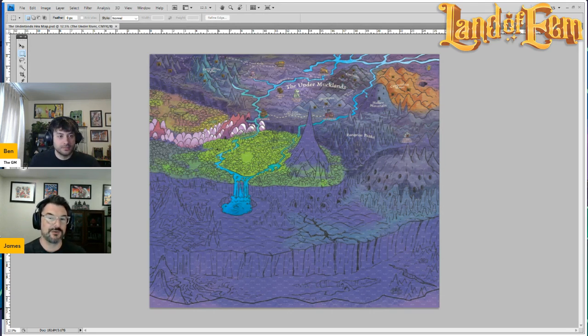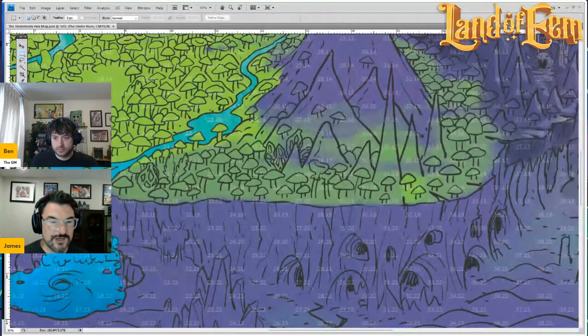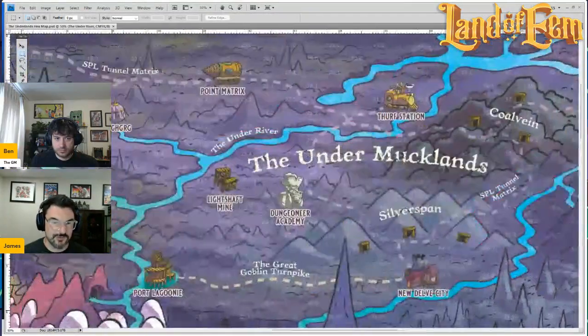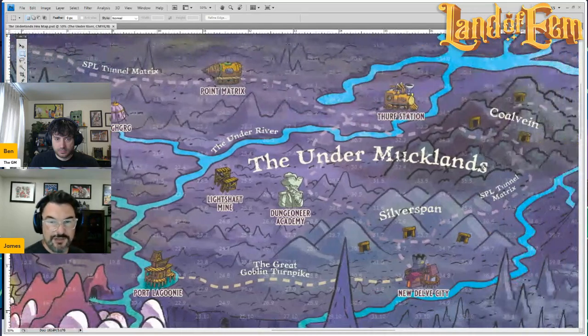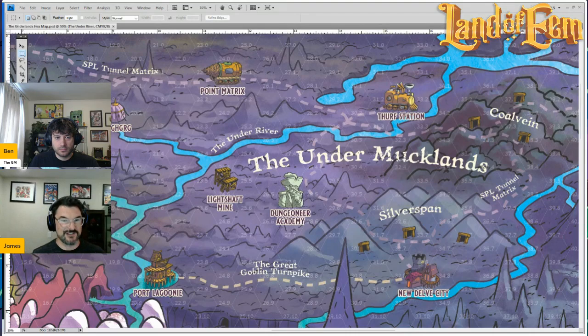A fun thing about the Under Mucklins map is that the Under Mucklins is literally below the Mucklins. If you zoom in here, you can see where the first locations link up. You've got Thurf Station, which is physically located underneath the town of Thurf. So if you want to access the Underlands from the Mucklins, you go to Thurf, hop into Thurf Station, and there you are — down below.